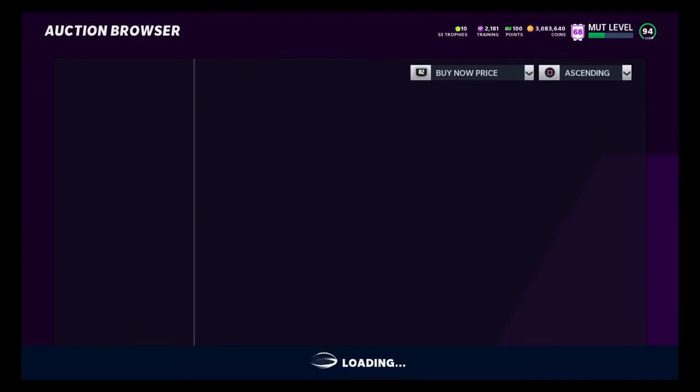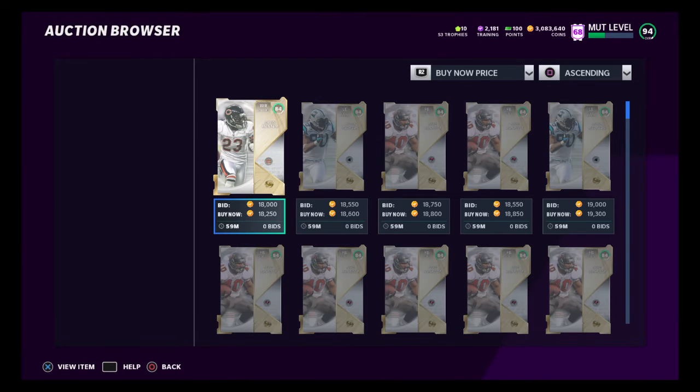What you want to be doing is sniping these 84 OVR first place cards for about 19,000 coins. It is very possible — I was just doing around 18,000 right there. But if you filter down in the auction house, you could grab these for like 16,000 or 15,000 coins. You're not always going to get the best pool, and it does take about 45 minutes to complete one of these.